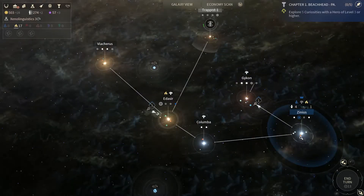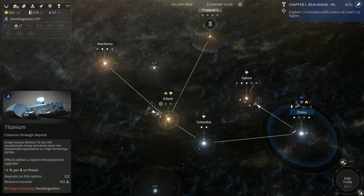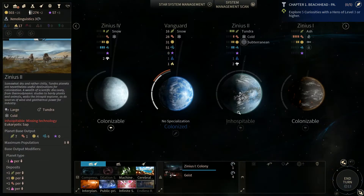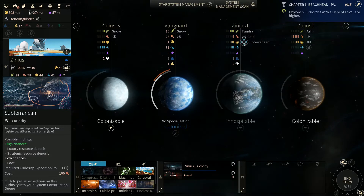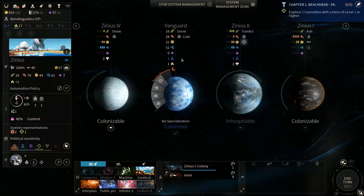So we'll try to work on that. Once we get Xenolinguistics, then we can start producing some titanium and we'll be able to build that thing. Speaking of that, we have anomalies here — and that could be some more titanium. No, we've already got titanium here. So we've got two worlds producing titanium, that'll be fine.